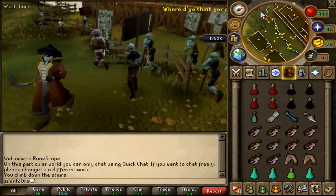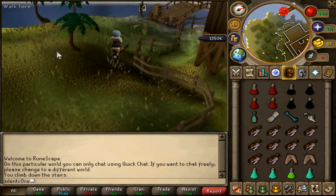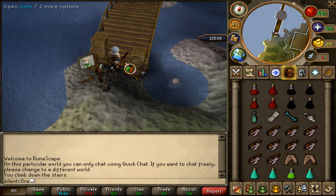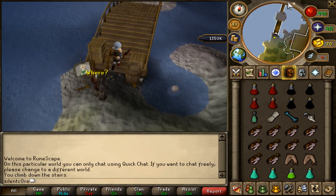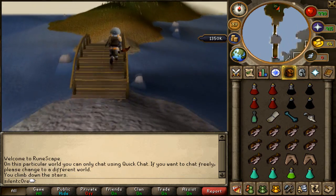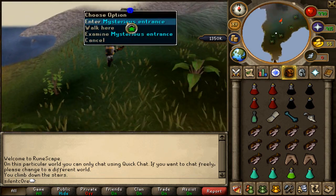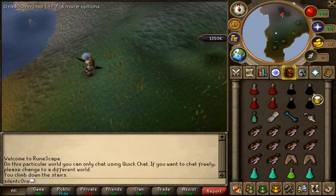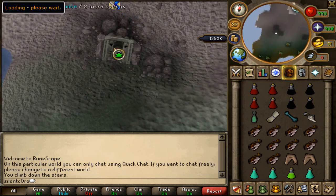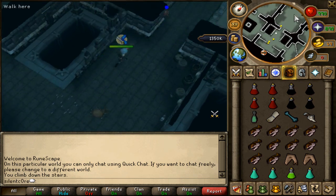Once you get down the stairs, run west through the zombies and over to the coast side of the island. You'll see a sort of a half-man 50% look here — go through this gate and you need to distract them just as you open it. Keep running north and enter the dungeon. Before you do, get your Protect from Melee on because you're going to get hit quite a lot. Even though you're praying melee, the rangers are going to hit you with ranged — and they're the ones you want to lure. The crabs are the ones that hit you with melee, and they're the ones we want to be killing.